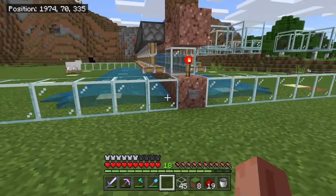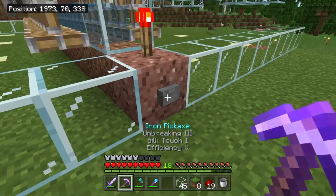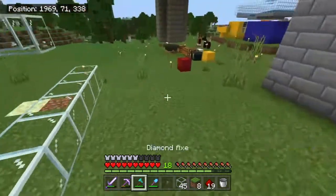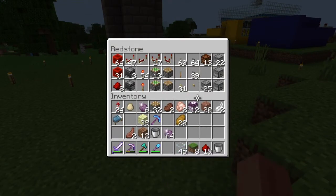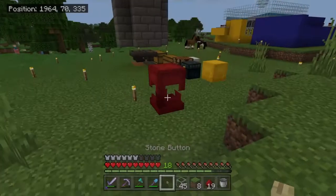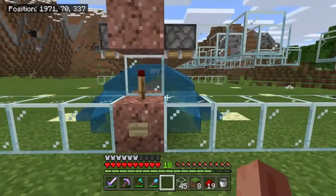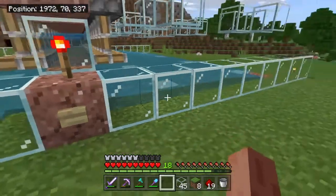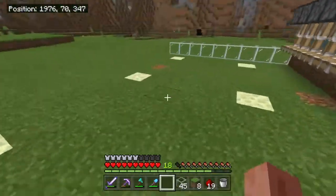So if this works correctly, if I press that the water will go out — but that button doesn't have a long enough press time. I think we're gonna have to use a wooden button. Wooden buttons last longer, hopefully long enough. Yeah, wooden button is the way to go. All righty then.